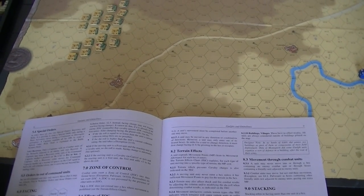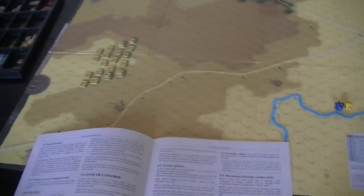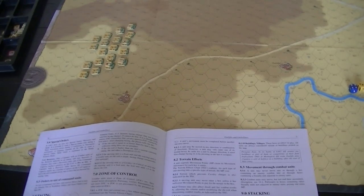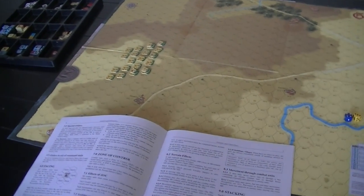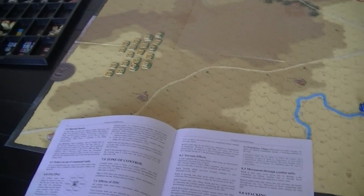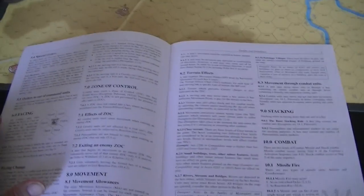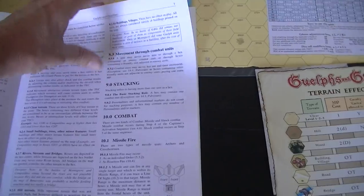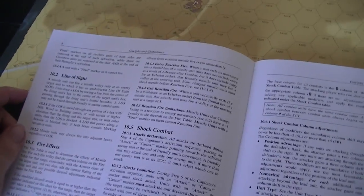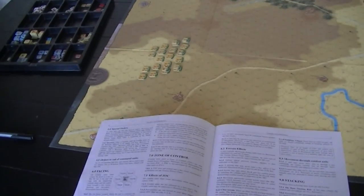The zone of control stops a unit that enters into an enemy ZOC. However, cavalry can completely ignore foot zone of control, and personalities can ignore zones of control for movement. If you want to exit a zone of control, you have to do a withdrawal action. If you exit from a missile-capable unit's ZOC, you're going to take reaction fire — and I think when you enter it you take reaction fire too, which makes sense otherwise the archers would be easy prey.